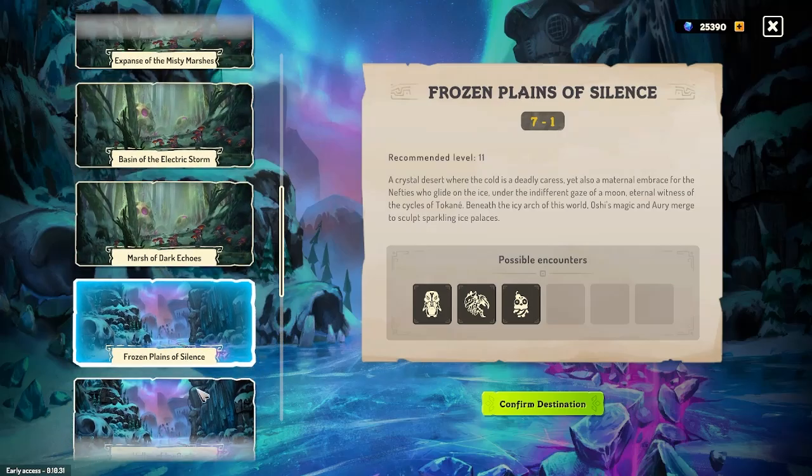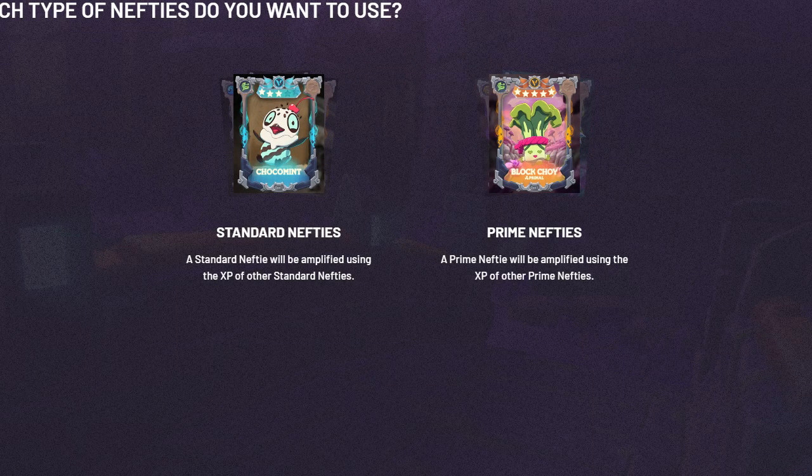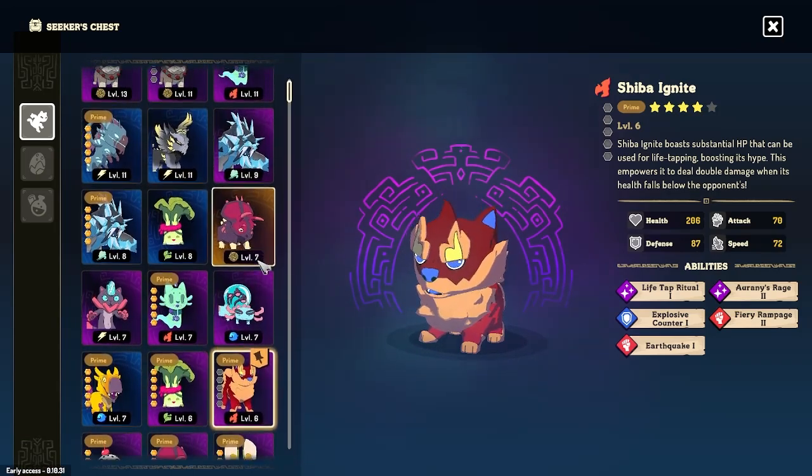Once you get through 10 levels of lands you've completed all of PvE mode. Along the way you'll defeat nifties and at the end of each battle you have a chance to get an egg. There are two types of eggs — standard and NFTs — and the standard eggs are the way for you to build up your team right now to start playing the game.